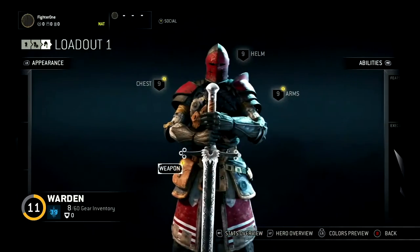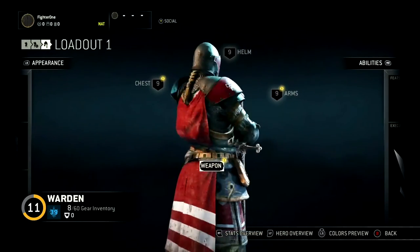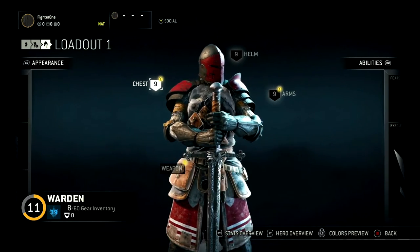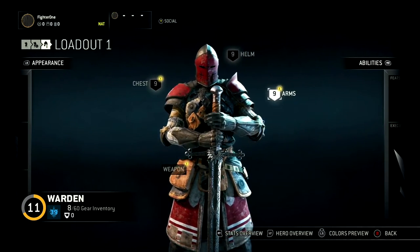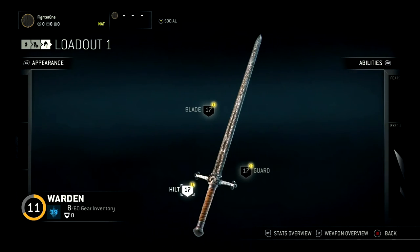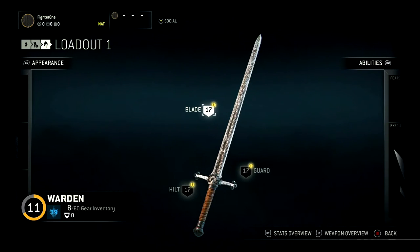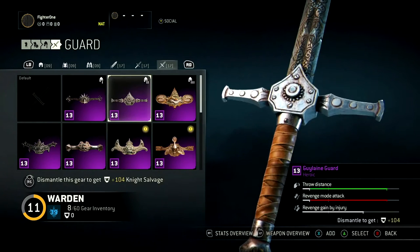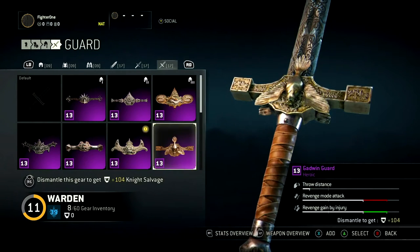Once you enter the customization menu, you immediately have access to the gear of your selected hero. There are six different gear parts: chest, helm, and arms for the armor; hilt or handle, blade or head, and guard for the weapon. From this panel, you can quickly equip or swap gear items that you have looted on the battlefield.